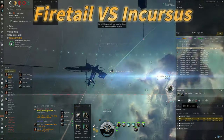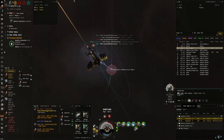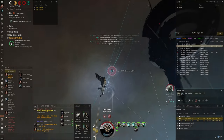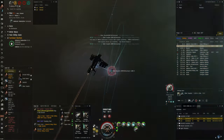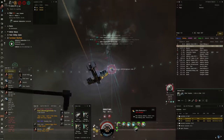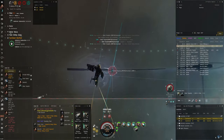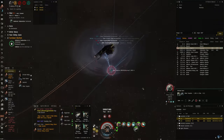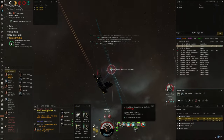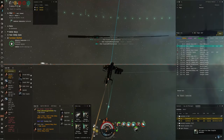In this fight I'm in a brawling Firetail and an Incursus comes in on me, which is pretty surprising. You need to be careful of Incursuses because they're pretty damn tanky and they rep pretty damn hard. I've got my orbit set at 500 and I'm orbiting him. His tank is doing very well — I'm drifting into his structure but man he reps hard, tanking like a bastard. I'm probably overrepping here — boom, good fight.